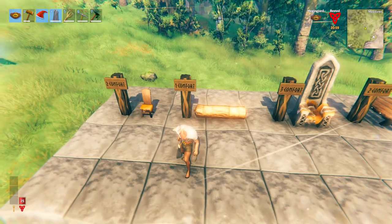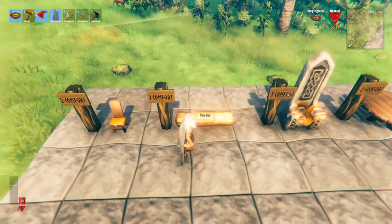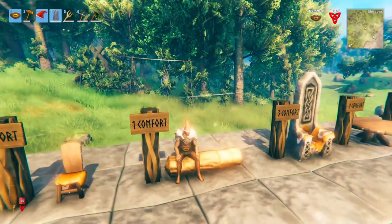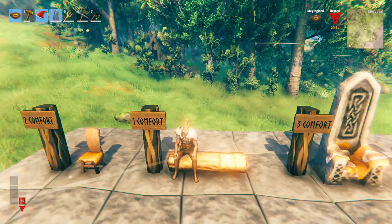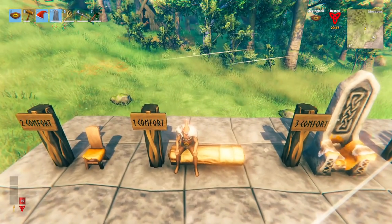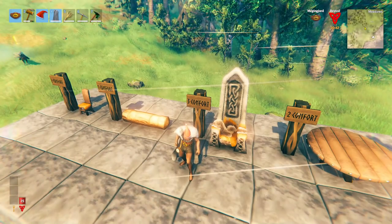Next up we have something you'd use more as an outdoor feature — the sitting log. As its name suggests, you can sit on it and it will provide you with one comfort. This does not stack. It's very cheap to make; you just need two core wood to make one sitting log.